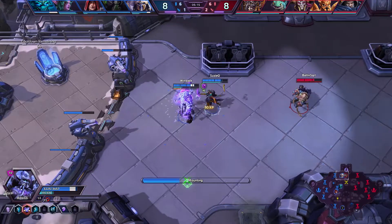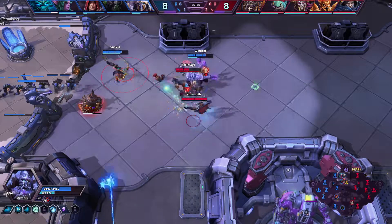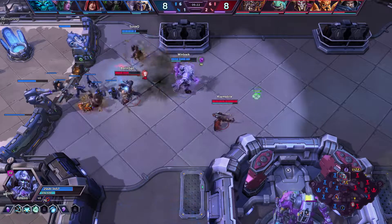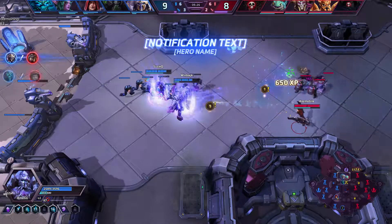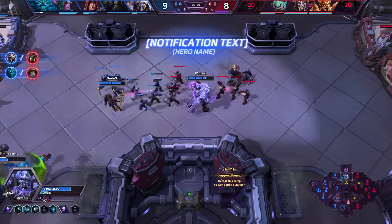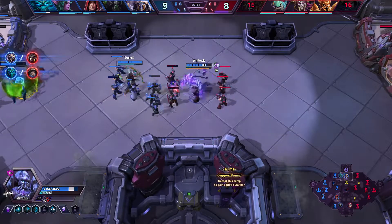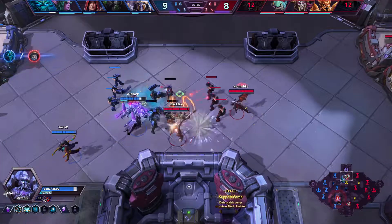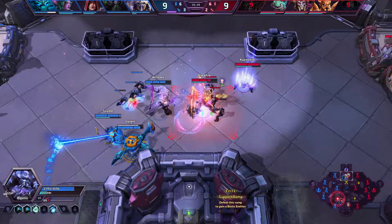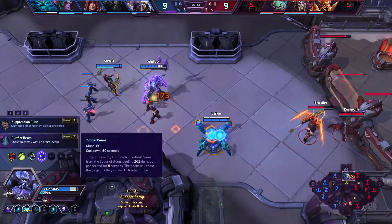The blind is really, really effective against characters like Imperius, Tychus, and to some extent Nazebo — anybody who needs to use auto-attacks to do damage is going to be upset that we are using our blind on them. And it's a global, and the cooldown is really short too — it's 50 seconds, 40 mana.